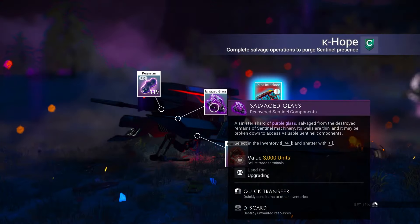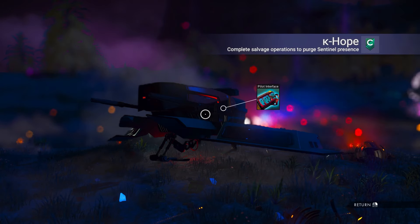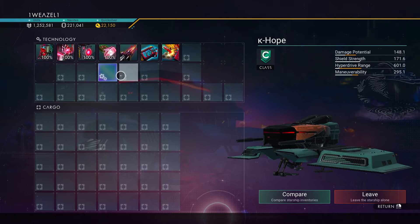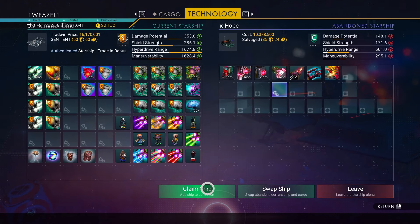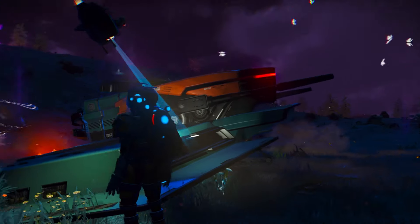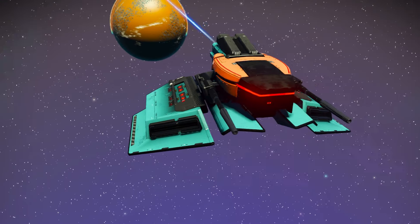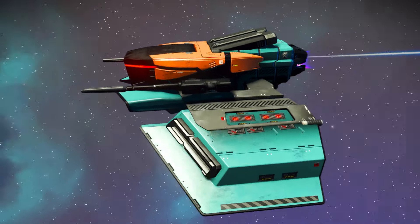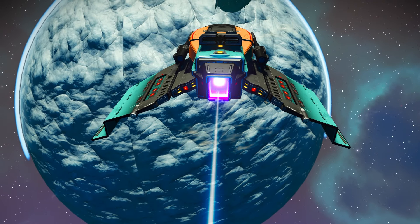Just look at this beautiful orange and blue ship — I've never seen one like this before. It is going to be C-class, but do not worry, we are going to go to the space station and upgrade it. If you don't know how to farm nanites, down in the description below will be a video on how to quickly farm nanites. So we're just claiming the ship and making our way towards the space station.